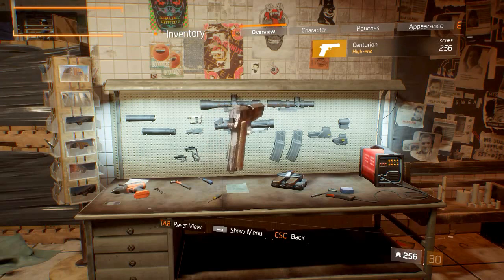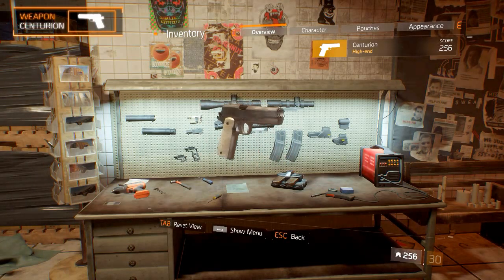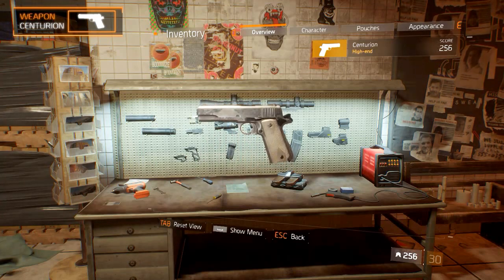Welcome to the Division Weapon Guides. Today's episode is on the Centurion sidearm. We'll take a look at the aesthetics, statistics, weapon talents, and how to get it.